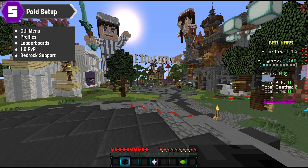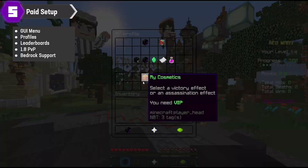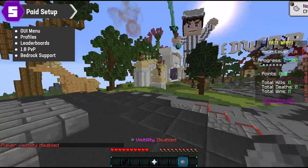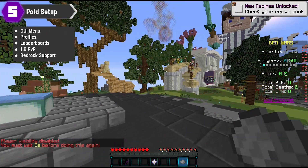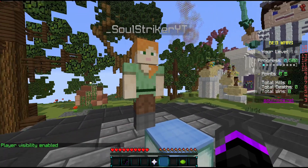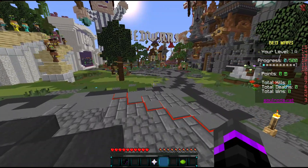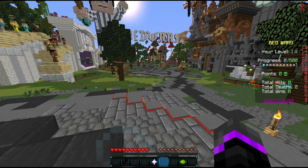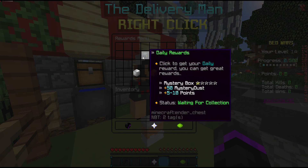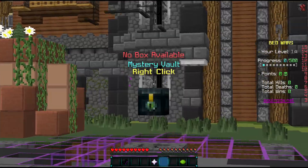Moving on to the paid setup — pretty much all the builds and maps are still the same, it just has a few more features. For instance, you have your profile menu, cosmetics, as well as visibility so you can hide various players. And when you buy this from Solnode, Bedrock or Geyser will automatically be enabled and applied to your server for Bedrock clients. You also have nice jump pads and a daily reward system where you can claim specific prizes, mystery dust, and mystery boxes.